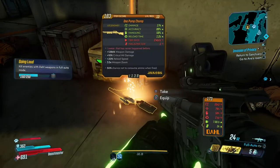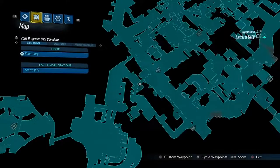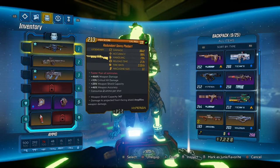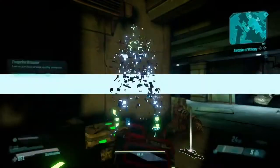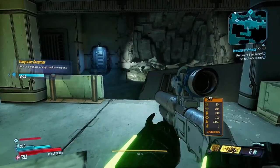The One Pump Chump — yep, this is the gun I was looking for guys. It's supposed to be a super strong shotgun. We'll switch it for my other shotgun — that shotgun I've been using is from the Rick and Morty easter egg, so you guys should go check out that video. It's a really good gun as well.